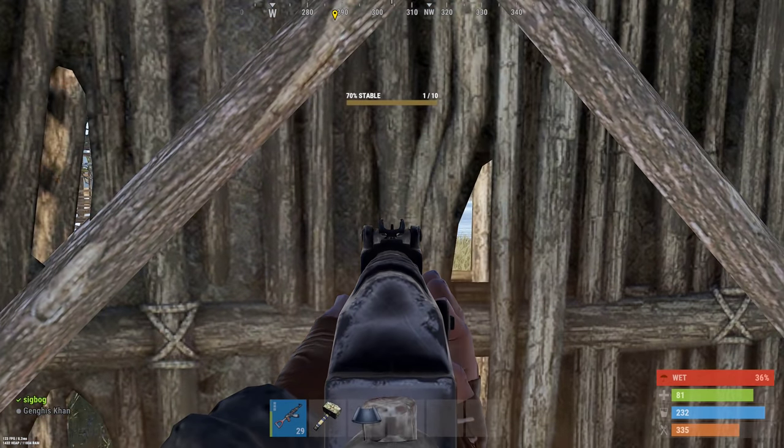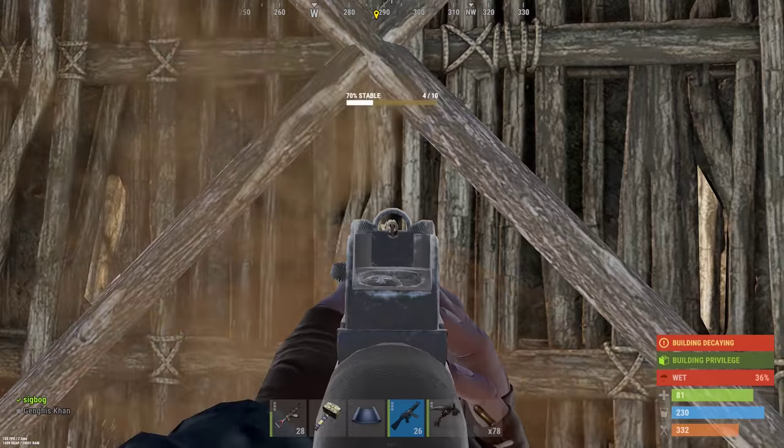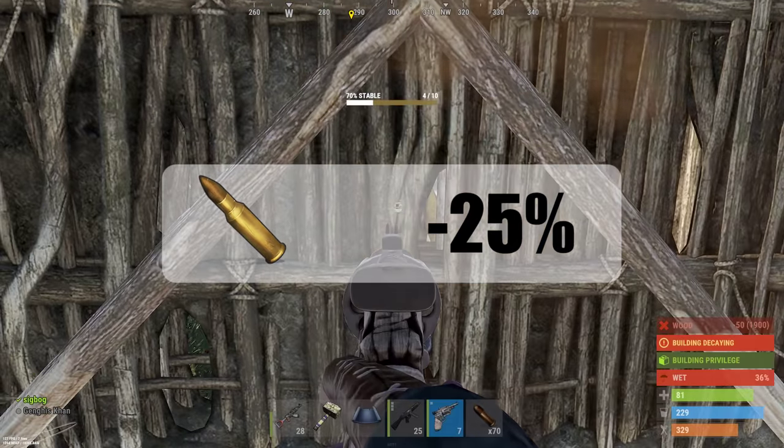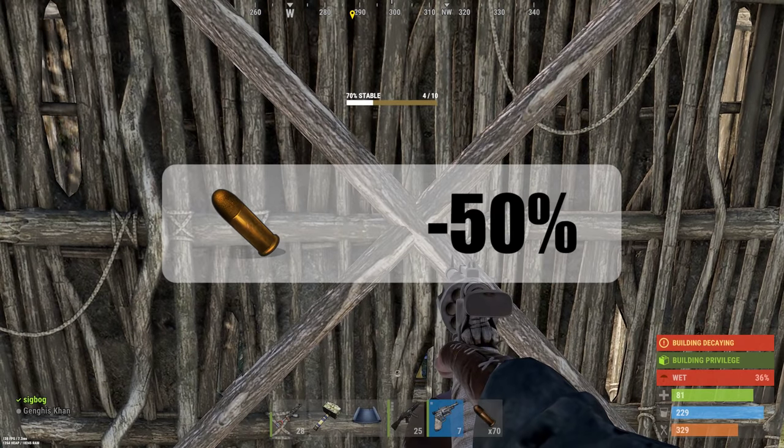Twig is the only material that pistol bullets pierce in addition to 5.56. 5.56 pierces twig with a 25% damage reduction, and pistol bullets pierce with a 50% damage reduction.